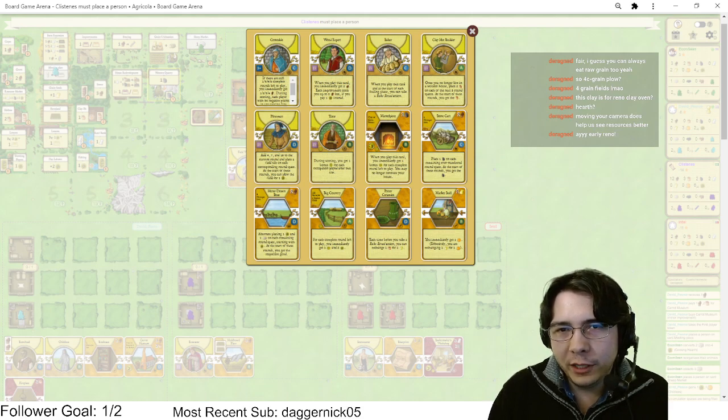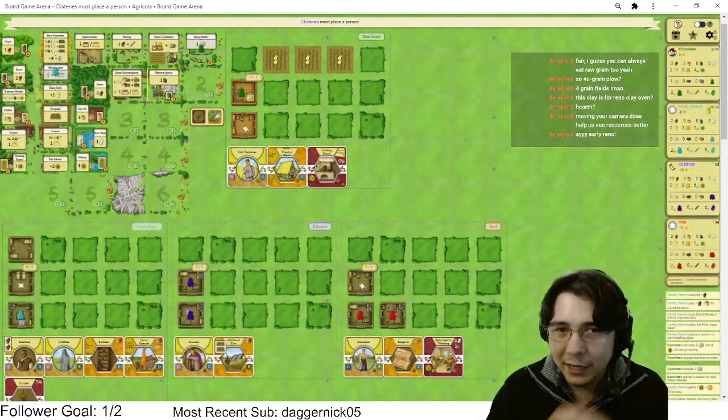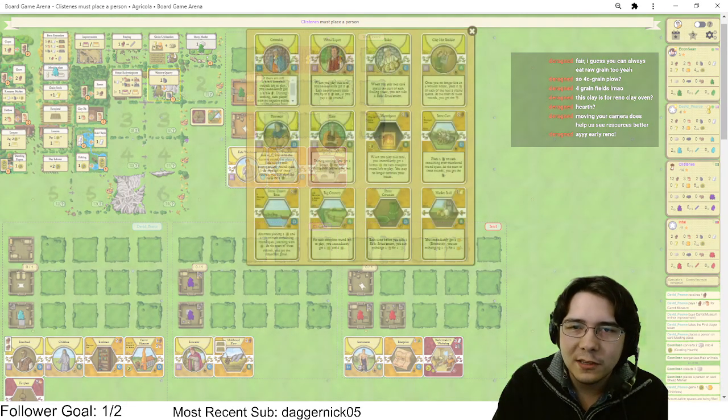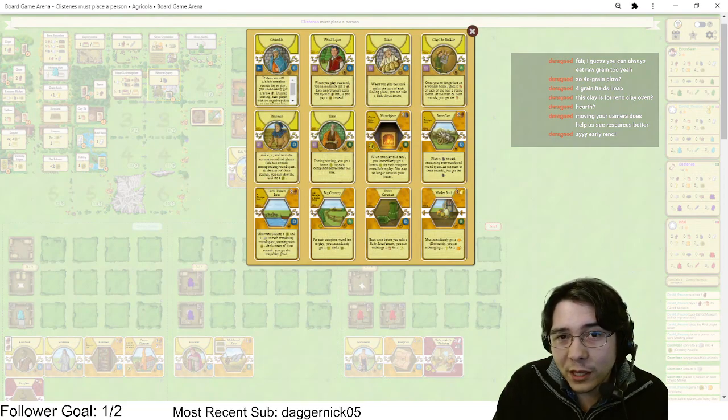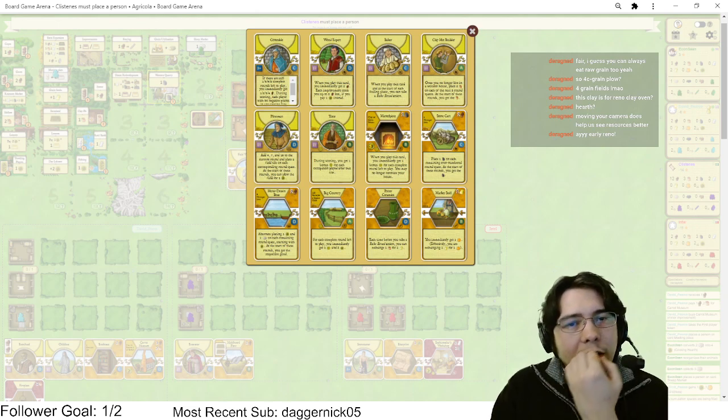I want to play this Mantelpiece so bad but I just can't. I gotta figure out some way to play it. I don't have to play the Mantelpiece — it would just be very nice. If I don't play the Mantelpiece I could probably reno out of stone which is probably fine anyway. The real question is what do I do — I got a Clay Hut Builder.